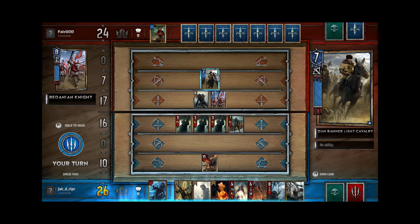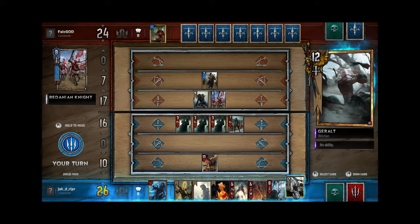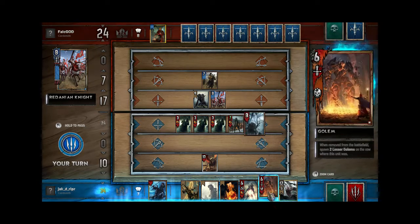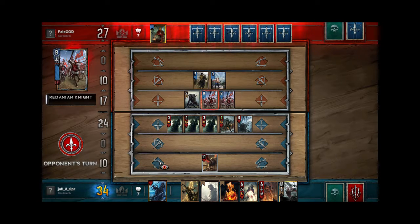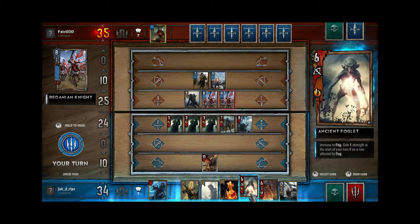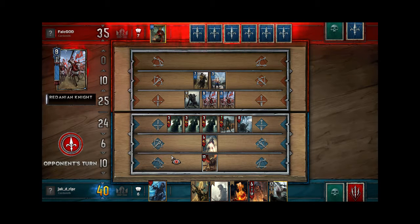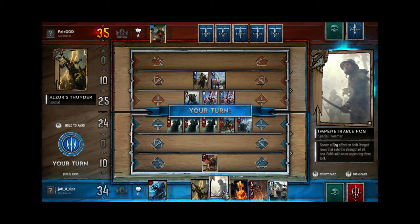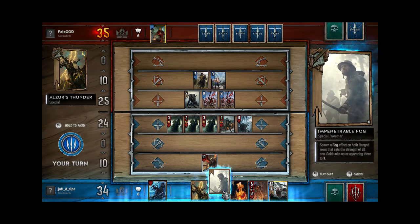Maybe I should have played the fog and then pinged him. Oh well, whatever — it is what it is. He's got two creatures on the range row, so I'm definitely going to play my fog. You'd be surprised how little ranged units there are. I've seen that coming. Should I still play the fog? It's giving me four and it's taking him down by two, so it's a 12-point swing. Yeah, I think I'll do it.